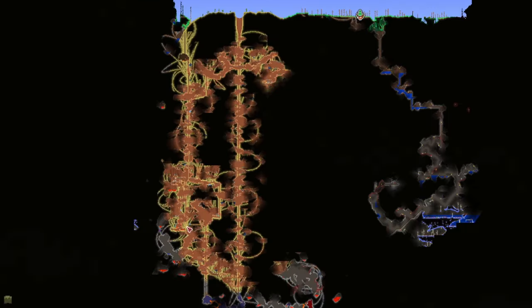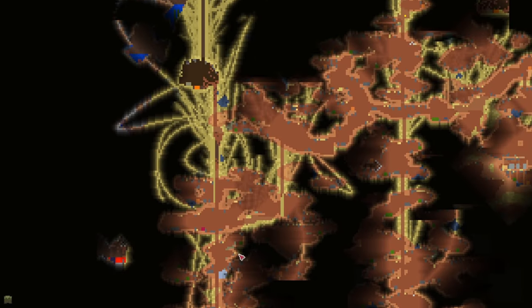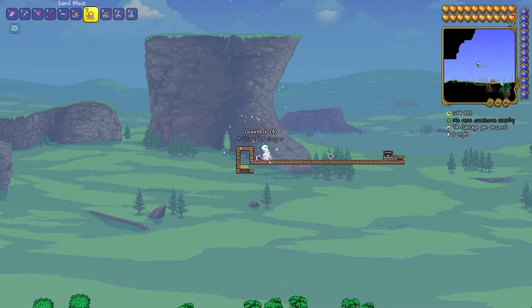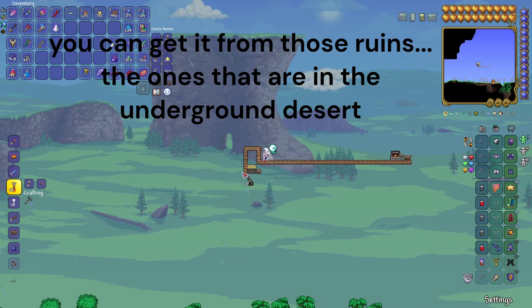The bass statue can be found in the underground layers — not even bottom layers, just pretty much anywhere, like the underground desert, in small rooms like these. The next step is to get a bass statue and make it face you.